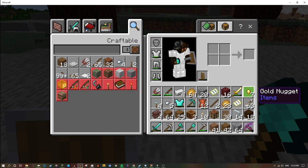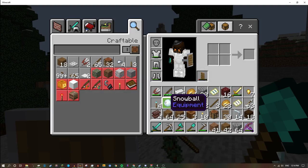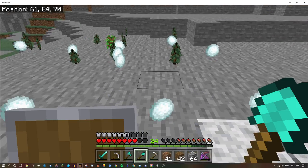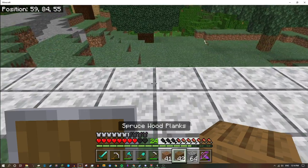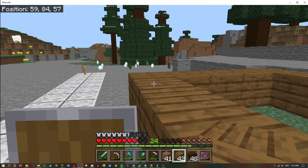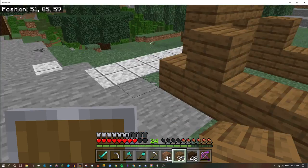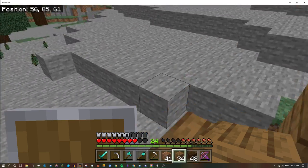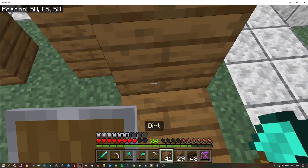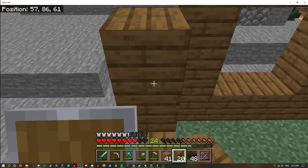I don't need iron nuggets, I don't know why I have those. We've got 41 — we're gonna use this as roofing. I want to do something cool. We're gonna make it the height of three — I feel like that's a good height for a house that an NPC is gonna be living in.